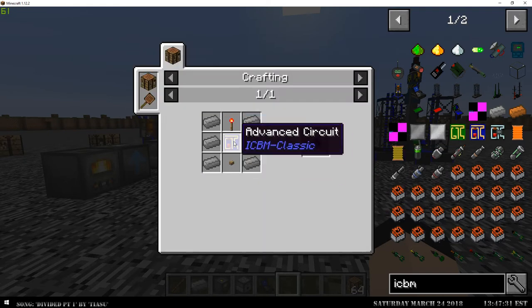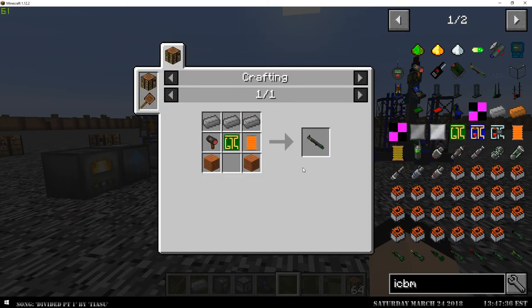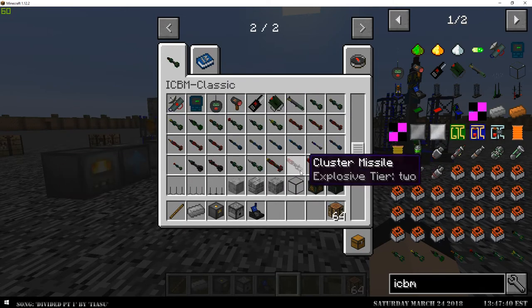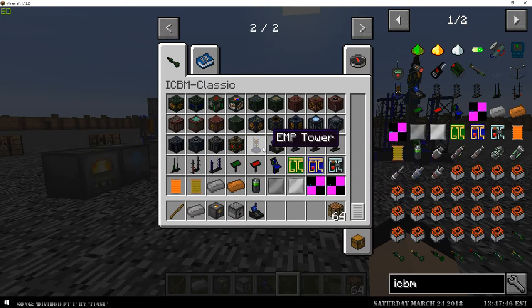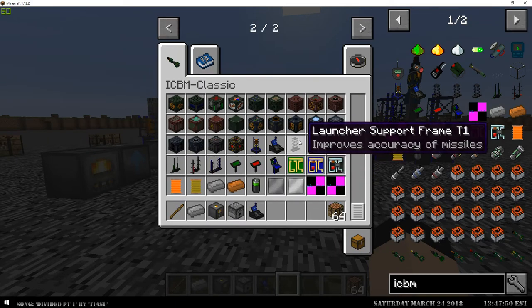I think it was already set to an advanced circuit — I'm just so used to that being red rather than blue. Everything's there and it's looking good. Everything has a recipe, short of the clusters which I think still need recipes. All the concretes got recipes, all the blocks have got recipes, all the machines except for the EMP tower, which does not have a recipe yet.